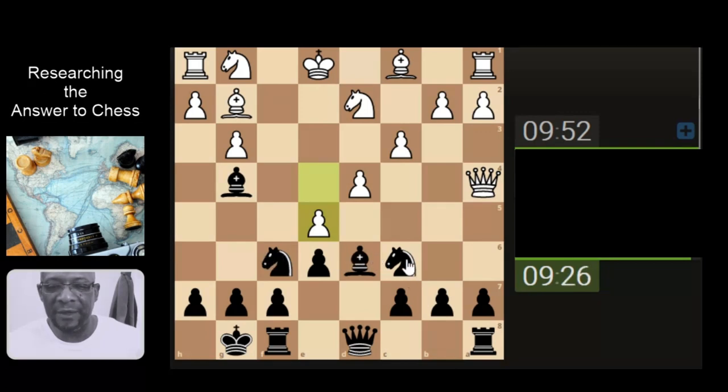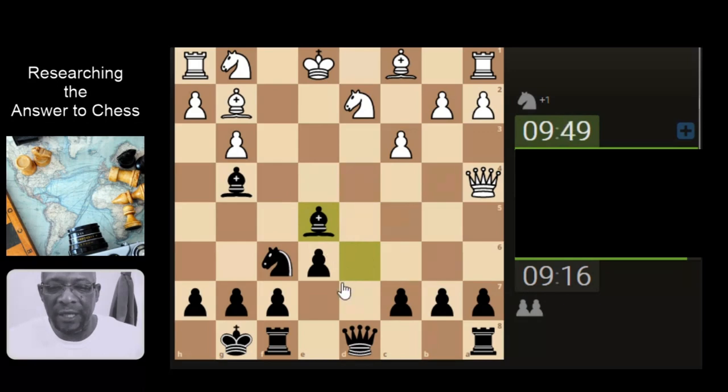Oh nice fork! How many times am I going to keep getting forked? Let's open up some space around the king. Feeling good — let's just get the queen up a little bit, stopping the castling process. Putting a two-on-one.